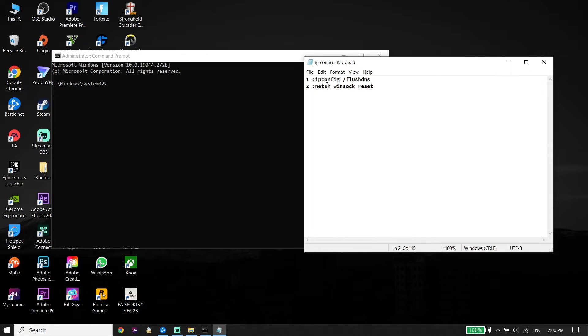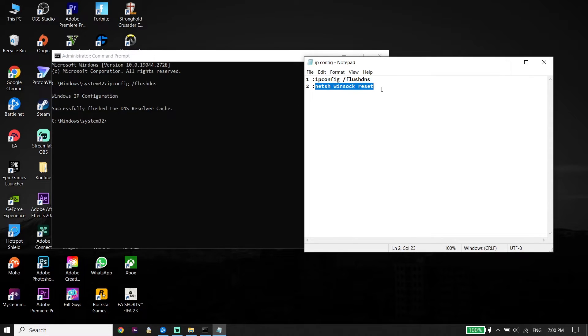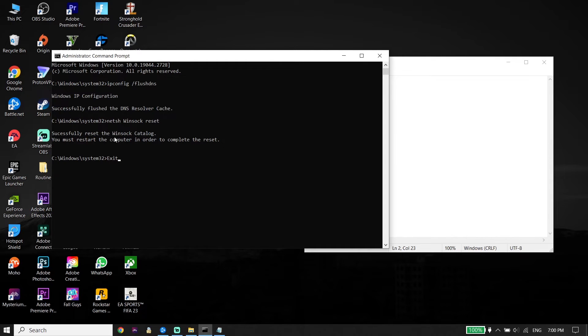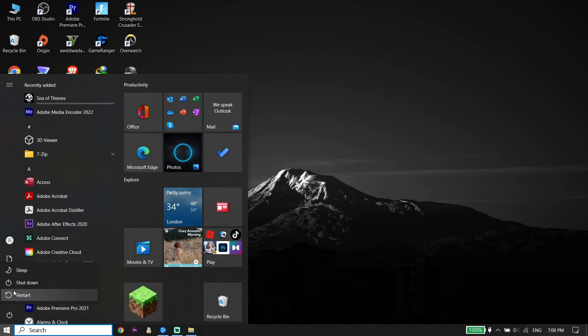Check my description — you should see the commands listed there. Copy the first command, 'ipconfig /flushdns,' go back to the Command Prompt, right-click to paste it, and press Enter. Then copy the next command from the description, paste it into Command Prompt, and press Enter again. Type 'exit' and press Enter. Then restart your PC by clicking Start, Power, and Restart.